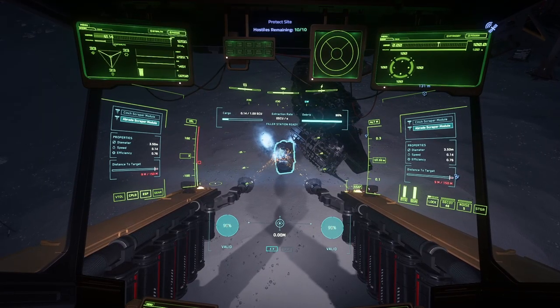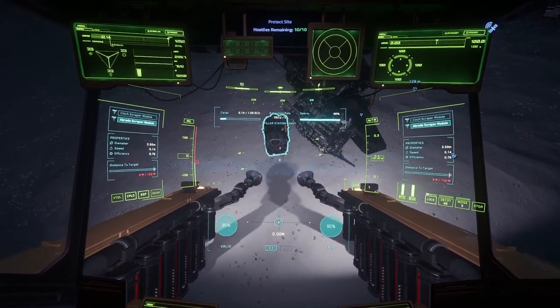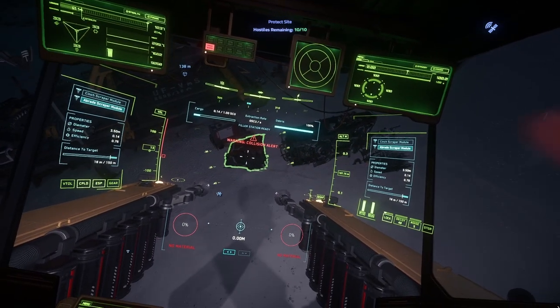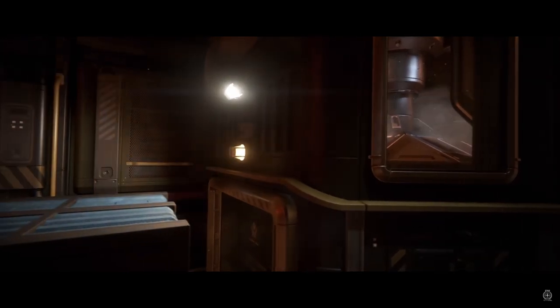Being an industrial vehicle, the Vulture also comes with utility attachments — currently the Bayless salvage heads attached to the end of those Vulture salvage arms. Each salvage head comes with a Cinch and an Abrade scraper module; more on those later. As the salvage profession increases with features such as vehicle munching, I'd expect the utility side of things to expand with more components.